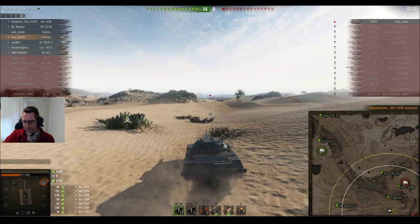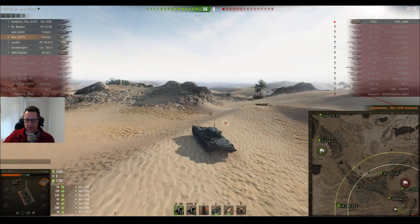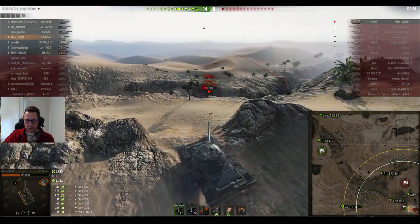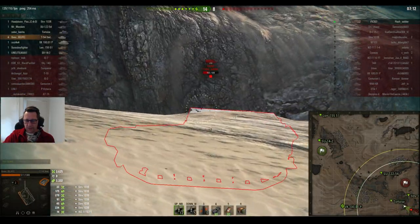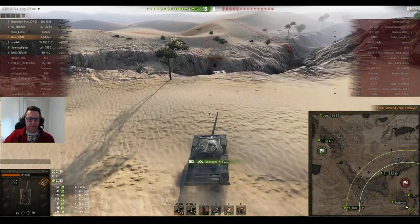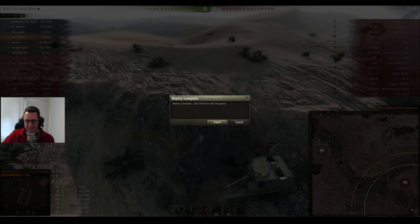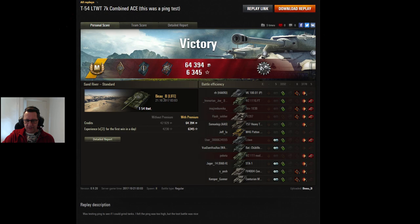Just artillery left and Bo B isn't stuffing around — he goes straight back to where he last saw it, down in the corner. Taking the high road for vision, the artillery isn't facing the right way, and Bo B picks up his fifth kill. Artillery drops something on his head at the end, and Bo B goes for a bit of comedy toward the end on Sand River. An Ace Tanker Mastery Badge in the tier 9 Russian light tank, the T-54 Lightweight — one of my favourite tanks at the moment.